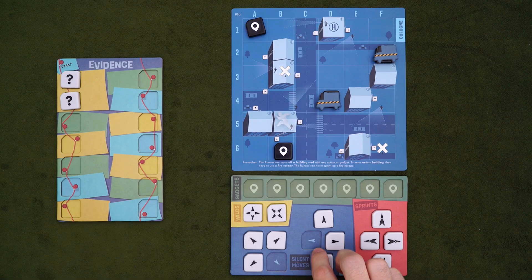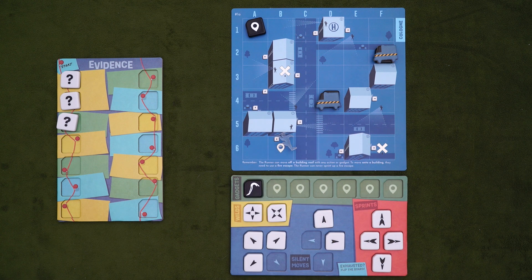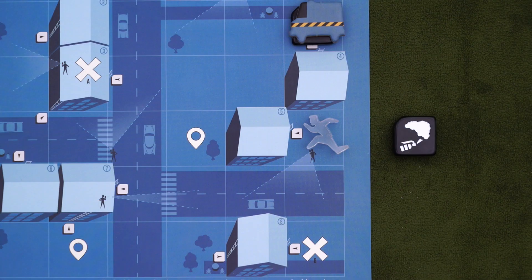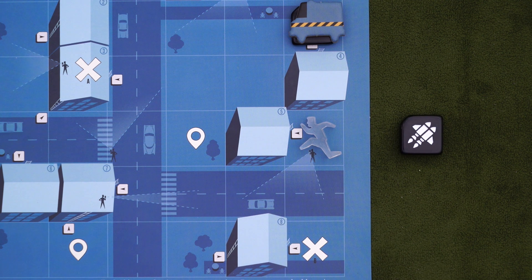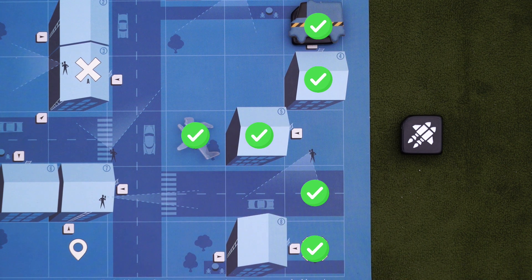Now let's talk about gadgets. First, you need to pick them up by ending your movement on a space with a gadget — pick it up and place it on your board. You'll get to see what it is, but don't tell dispatch. You need three of these before you can escape, but you don't need to hold onto them, as each provides a special movement ability. The smoke bomb lets you move to any adjacent space following normal movement rules — it can take you up a ladder, but you can't scale the side of a building. The jetpack lets you move one or two spaces in a straight line, and you can jump onto or over buildings, because it's a jetpack.